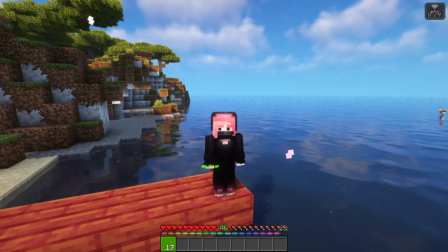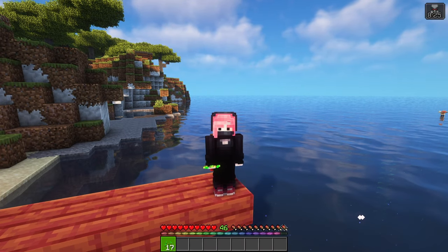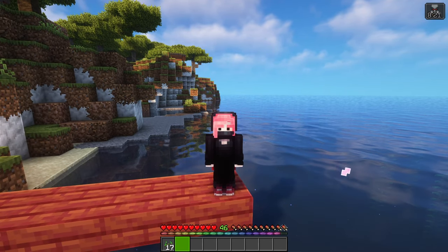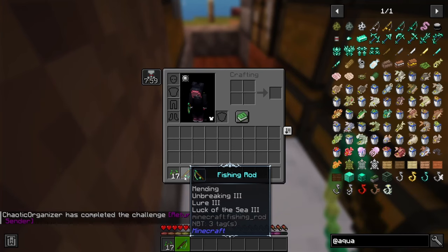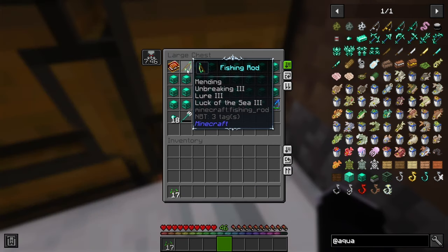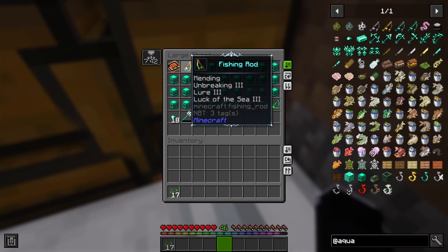Something worth noting is that the fishing rods from aquaculture don't drop from fishing. So early on, I did what I usually do — I got a normal fishing rod until I looted one with mending, and I used that one until I combined it enough times to have it fully enchanted. In my opinion, unless you have an enchanting setup or something, there is no reason to not use the vanilla ones.